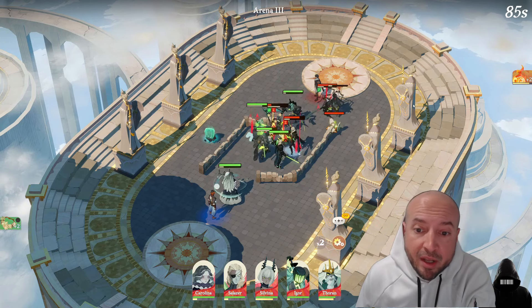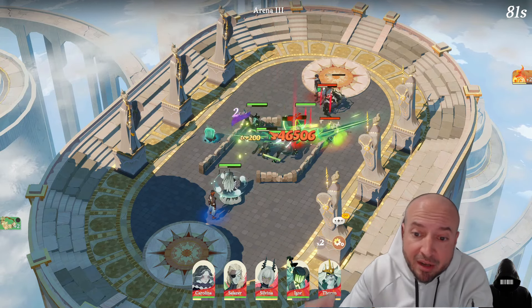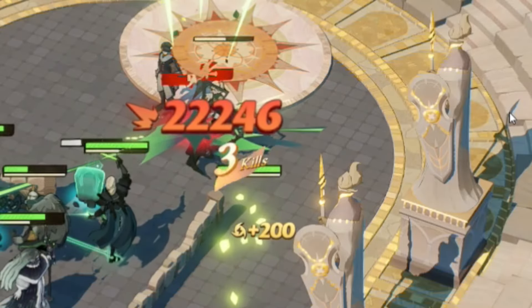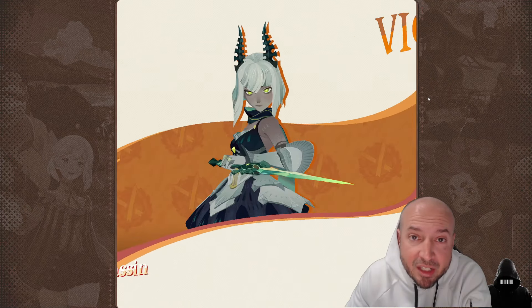Silvana goes in and nukes one — she's already nuked one — and now they're dead, they're dead, they're dead. Silvana just keeps using first strike because of the artifact. 15 seconds in and it's GG.